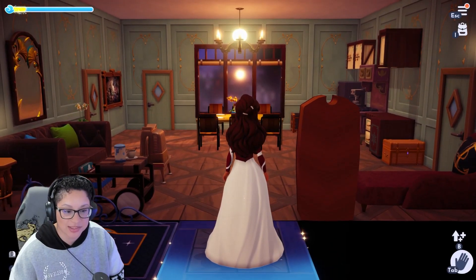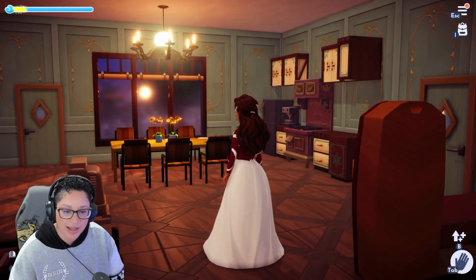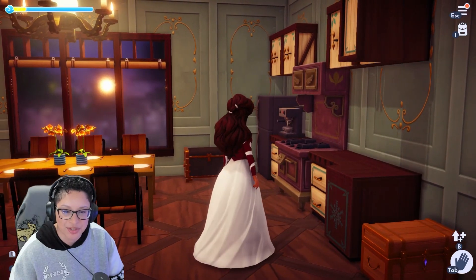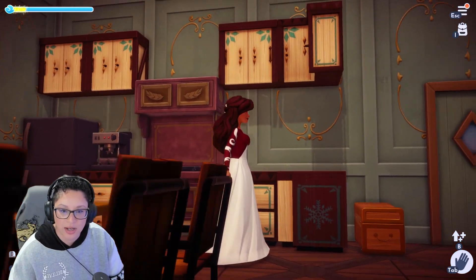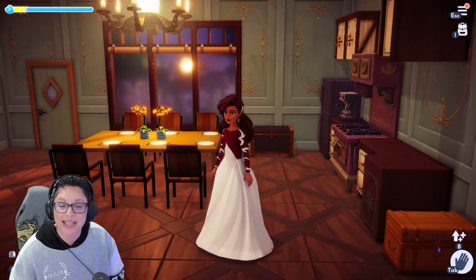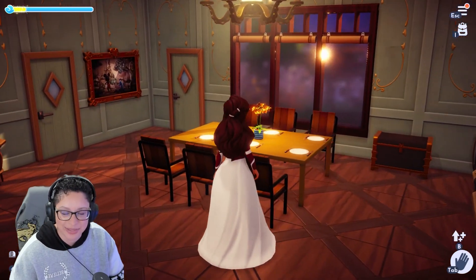So this is the first floor — this is my living room. I wanted to do an Arendellian theme. I saw those items from the shop and I was like, I know exactly what to do with that. I had this oven sitting in the inventory and I didn't know what to do with it until I saw the Arendell-themed counters in the shop, so I was like, let's put all that together. You'll see later on that I tend to have an espresso machine in every single room, because why not?